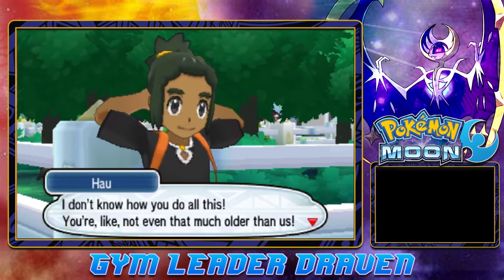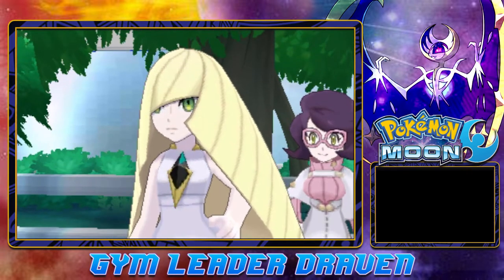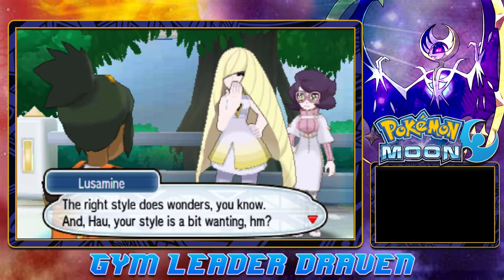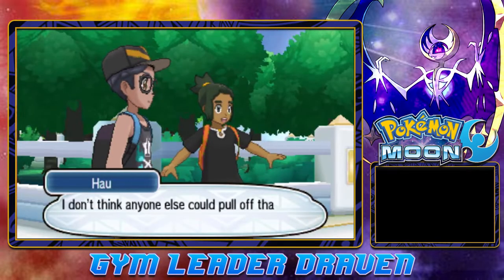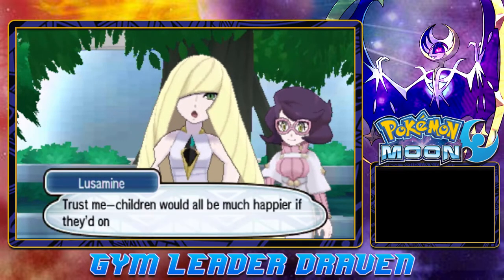Hau says he doesn't know how she does all of this, and that she doesn't look much older than them. Lusamine says she's already over 40 — and the host jokes 'you know what they call those women over 40.' She responds playfully that the right style does wonders, and comments that Hau's style is a bit wanting — she'll have to take him out to pick out a smashing outfit. She mentions no one could pull off that look except maybe Lillie. 'Just leave everything up to me — children would be much happier if they'd only listen to adults.'